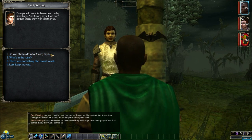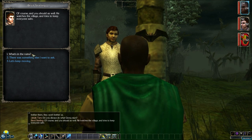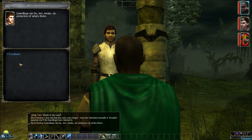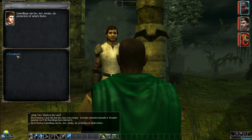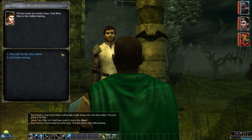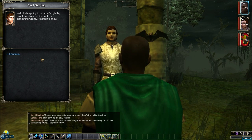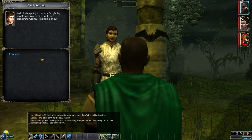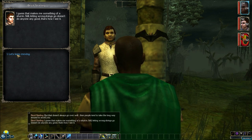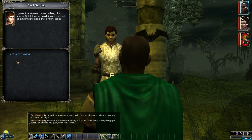Bevel says: 'Do you always do what Georg says? Of course! He watches the village and tries to keep everyone safe.' Regarding the ruins, he was told they were empty. He notes lizardlings can be very protective of what's theirs. As for why he keeps to himself — chores and militia training keep him busy, and he always tries to do what's right. If he sees something wrong, he lets people know, but that doesn't always go over well. People tend to take the long way around to avoid him — he admits it makes him something of a shut-in, but letting wrongdoings go doesn't do anyone any good.